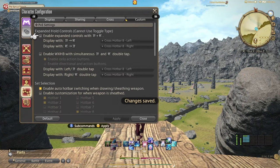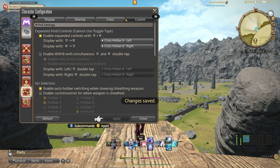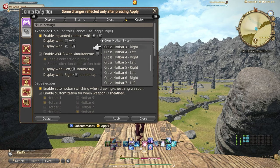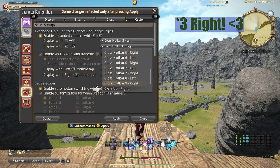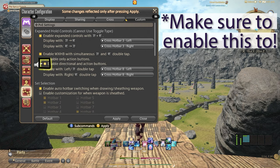Under customs, you will check expand controls with LT plus RT — left trigger and right trigger. This means when you click and hold the left trigger and then the right trigger, you'll have access to cross hotbar 8 left side, and vice versa for the right. I'm actually going to change these to cross hotbar 3 left and cross hotbar 3 right — if you remember, these are the cross hotbars that we are sharing with all of our other jobs. I use this setting for all of my jobs in order to create a universal hotbar for teleportation, mounts, and other things I need access to no matter what job I am on.